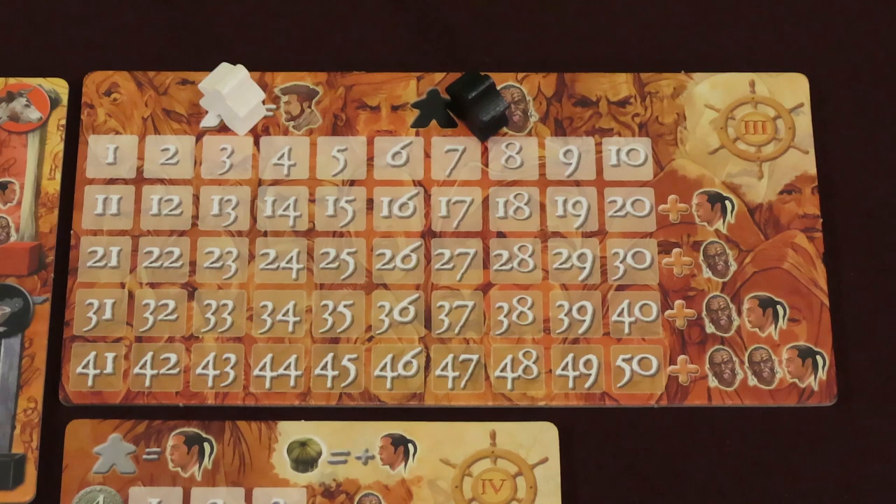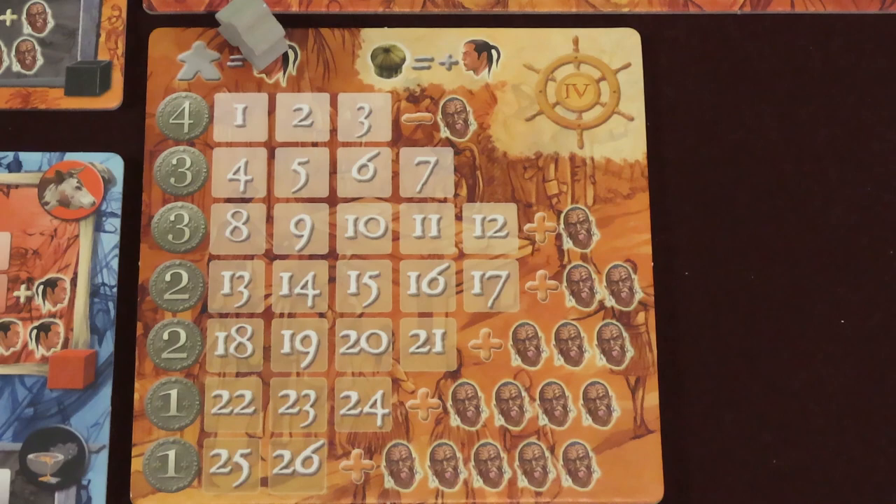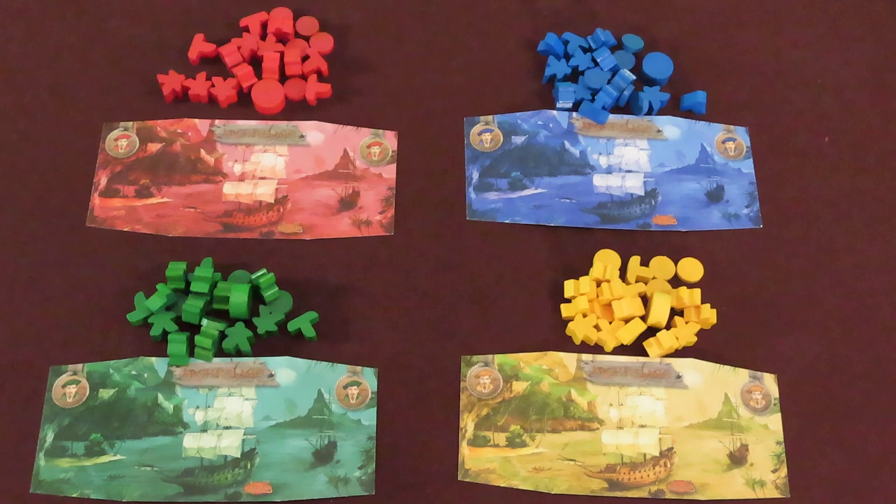Place the white and black meeples on the colony stability board. The white meeple represents the total population of all colonists, and the black meeple represents the rebellion of the natives. Place the gray meeple on the available workers board — this shows the number of available workers from the native population. All of these meeples start at 0.